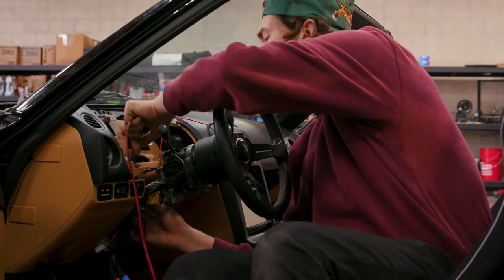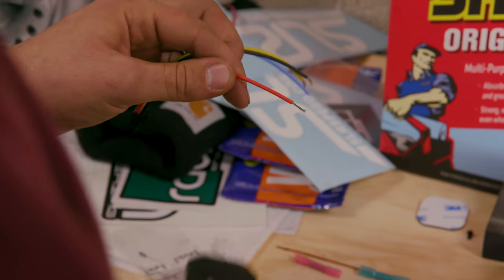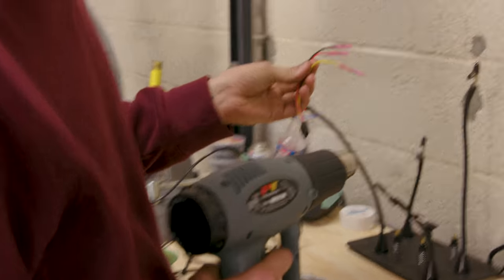Now we've got our jumper wires in the car. I'm just fishing them up to where the dash is going to go. Then I'll cut them to fit and splice on the jumper that actually goes into the dash. And then all the real wiring is done.